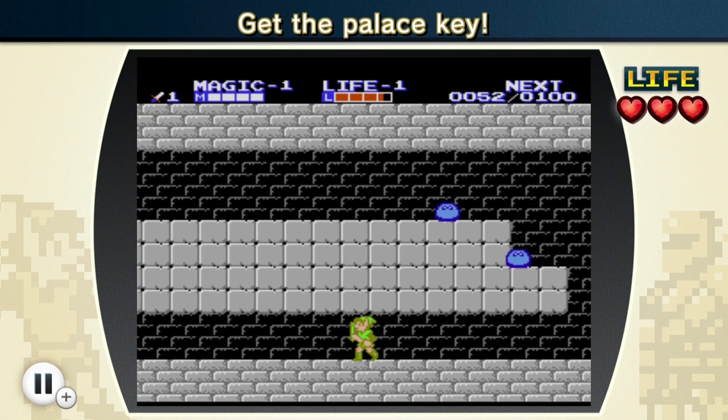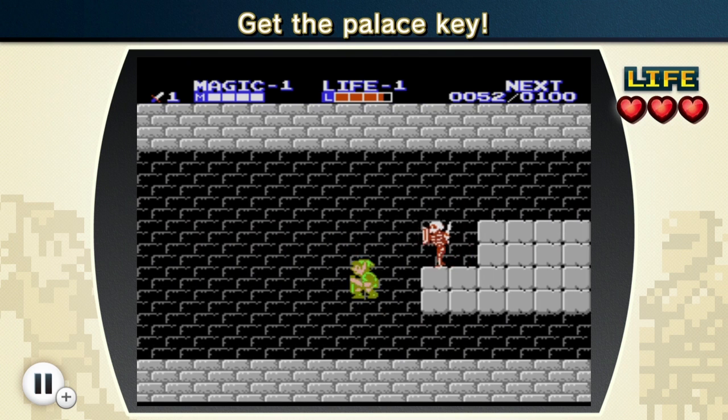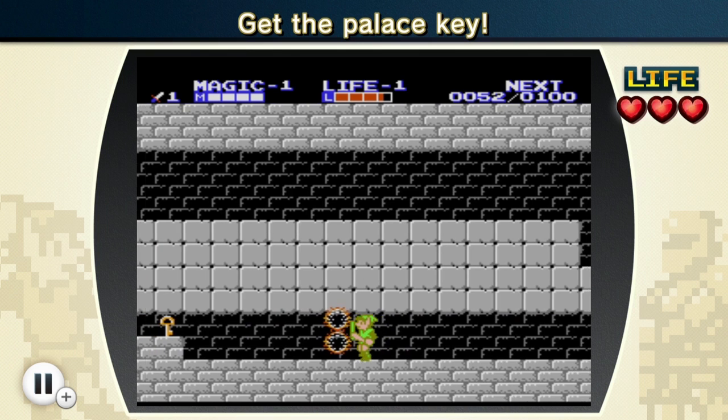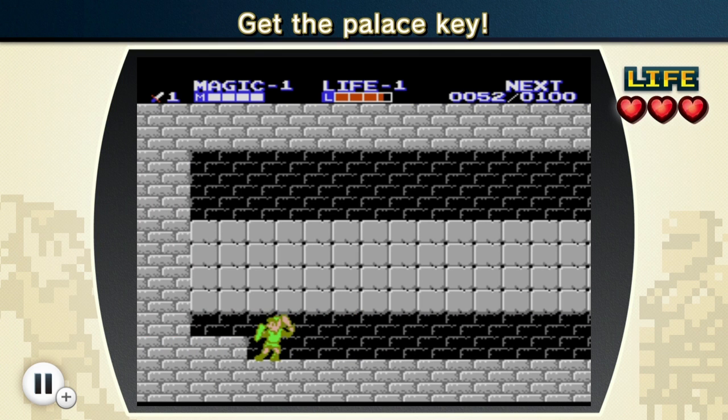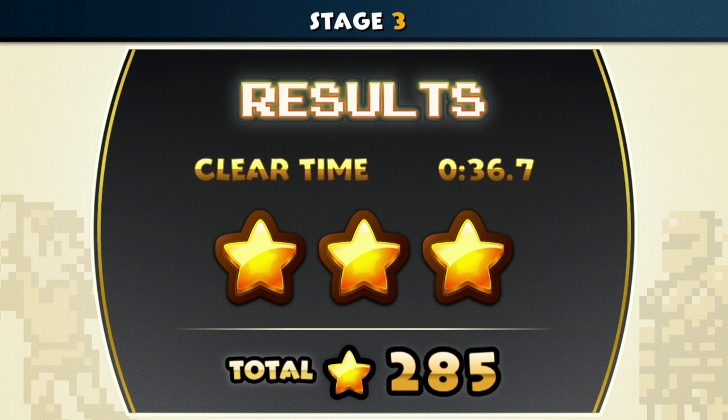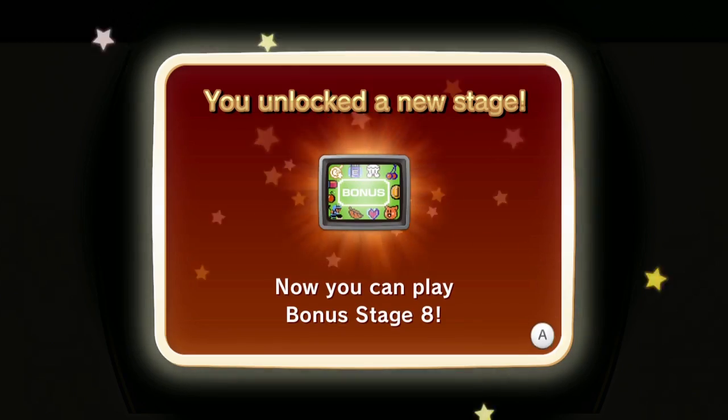Can I dodge those guys? They're not going to jump down here, so we're pretty good. We've got a skeleton — I think that's a Stalfos. I'm not sure what those guys are. But there we go — we found the key! Going to the left actually worked. Once again, a pretty short stage. Let's move on to stage number four.